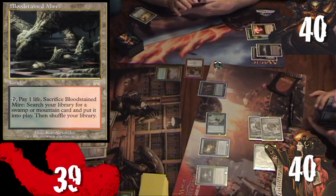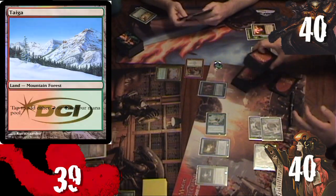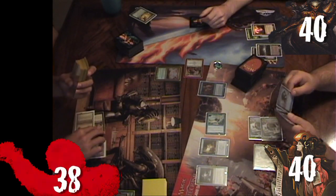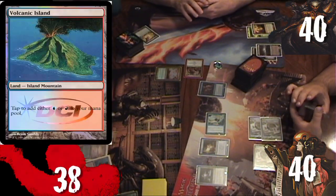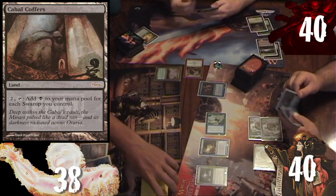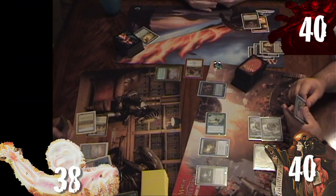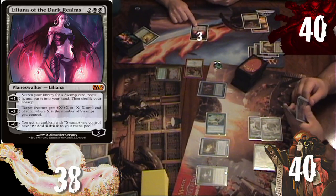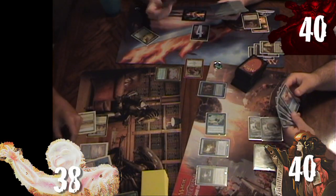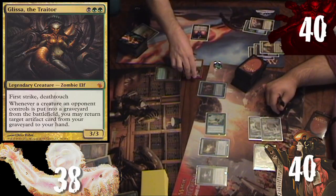Kyle untaps, draws Bloodstained Mire, plays it, then taps two mana to cast Sylvan Scrying, finding Taiga. He also sacrifices Bloodstained Mire, paying one life to put Volcanic Island onto the battlefield. Rob untaps, draws Cabal Coffers, plays it, taps for five black mana, casts Liliana of the Dark Realms, uses her ability to find a Swamp, then casts Glissa the Traitor from his command zone.